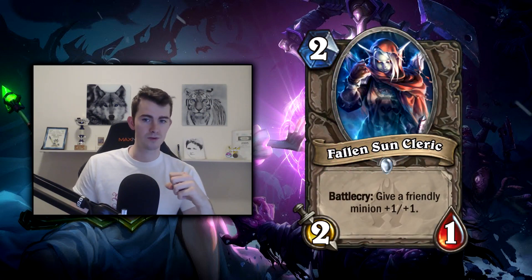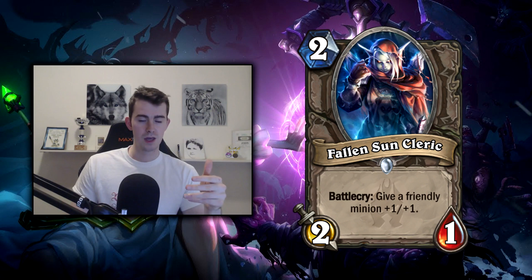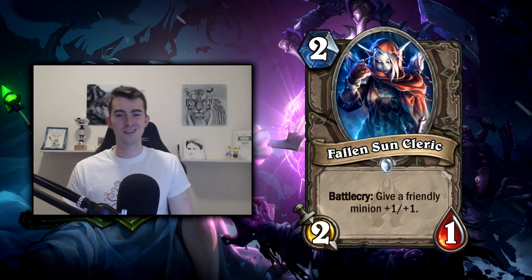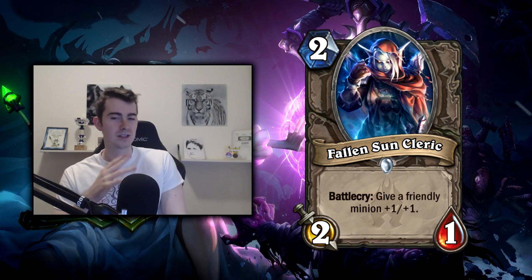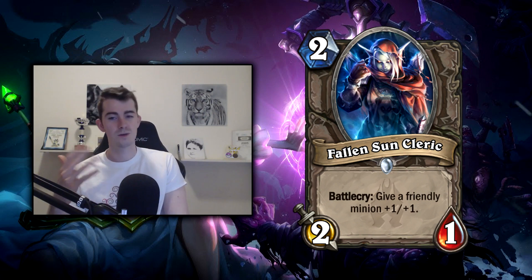I'll definitely be experimenting with picking up more one-drops or all the early game I can, and see if I can get board control more often than my opponent. Next up we have Fallen Sun Cleric — not really the two-drop I was referring to, it's a 2/1, but once again the theme continues: it gives a friendly minion +1/+1. It contributes to that whole vibe — if you leave something on the board, you're going to get punished.